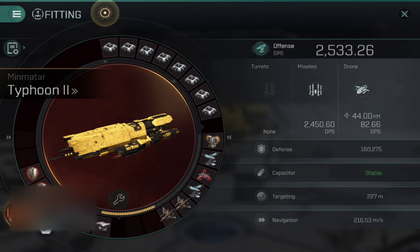The first thing you'll probably notice, which may be a little bit odd, is I am using cruise missiles on this ship. If you know anything about missiles, there are basically three types: rapids, cruise missiles, and torpedoes. The torpedoes are absolutely the best in terms of DPS, and if you know for 100% sure that you're going to be fighting other battleships at close range, they are absolutely excellent and the choice you should make.